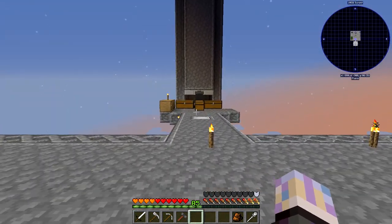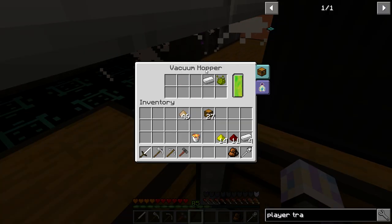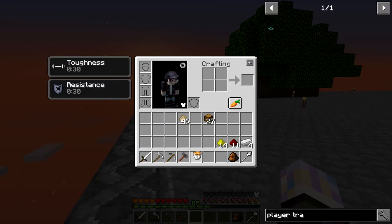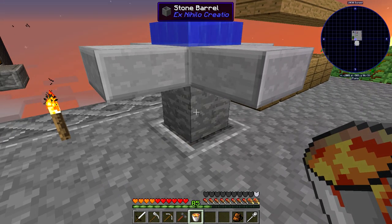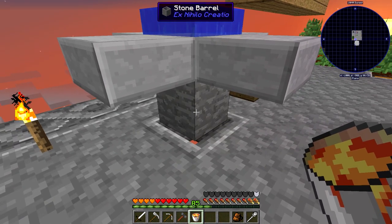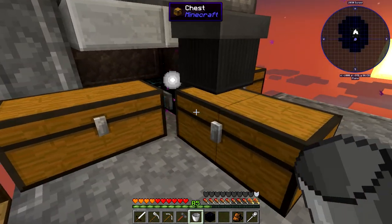That is the mob farm. The way I'm collecting that is a vacuum hopper — super cheap. You can make the obsidian you need for the vacuum hopper right here: take a stone barrel from Ex Nihilo Creatio, spawn water above one of these barrels, put lava in it, and boom — you've got obsidian just like that. So you don't have to worry about any crazy recipes.